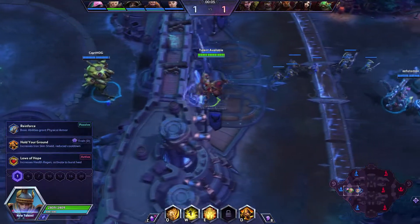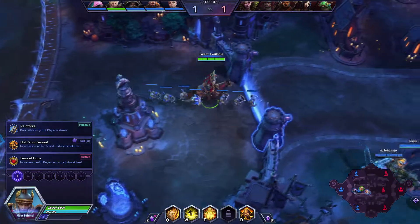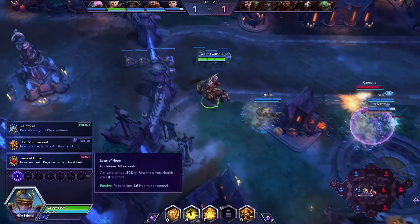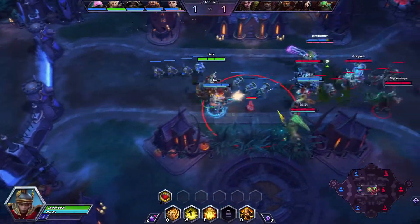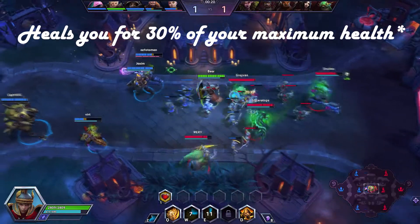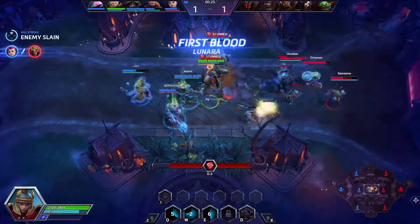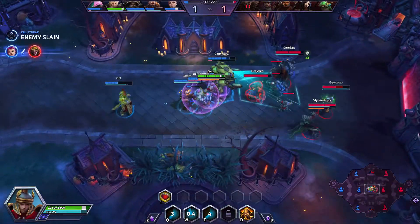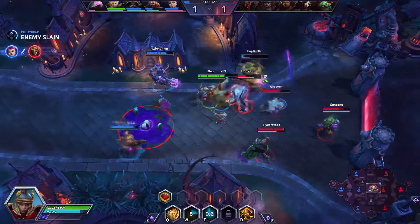Her D is called Iron Skin - you activate it, it gives you a big shield, and then it grants you unstoppable. For this first talent we are going to go for Laws of Hope, which increases health regen and you can activate it to give you thirty percent of your maximum health. This Lunara is going to go down - not totally sure what she was doing there, but that's fine with me.